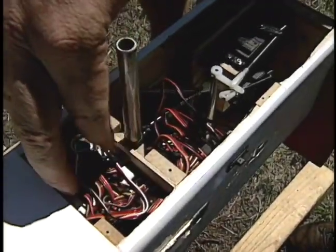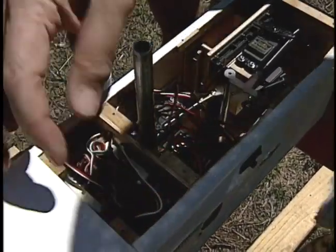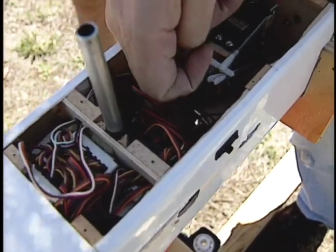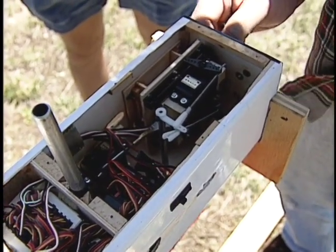The gyros for the center section are all in here. These are the three controller units. You can see one sensor right there. The other two are underneath because they all have to be perpendicular to each other. These two gyros control the roll on the outer wing panels.